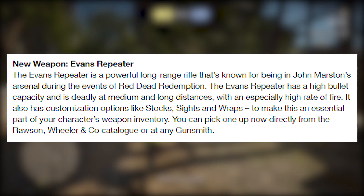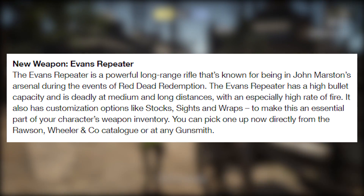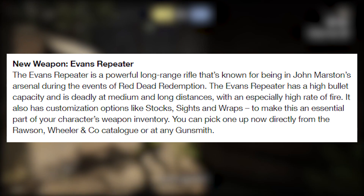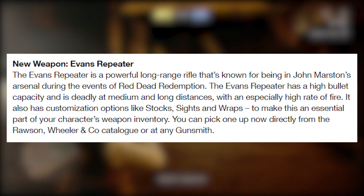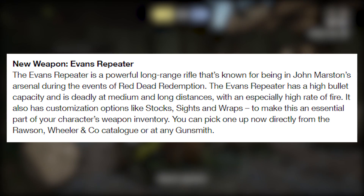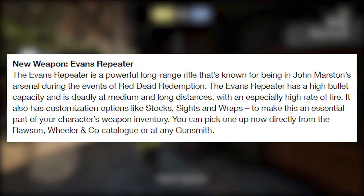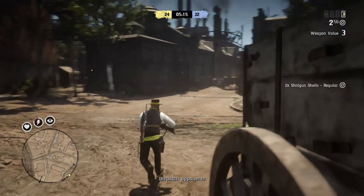The new weapon is the Evans Repeater. The Evans Repeater is a long-range powerful rifle known for being in John Marston's arsenal during the events of Red Dead Redemption. It has a high bullet capacity and is deadly at medium and long distances, with an especially high fire rate. It also has customization options like stocks, sights, and wraps to make it an essential part of your character's weapon inventory. You can pick one up now from the Rous and Wheeler and Company catalog or at any gunsmith.